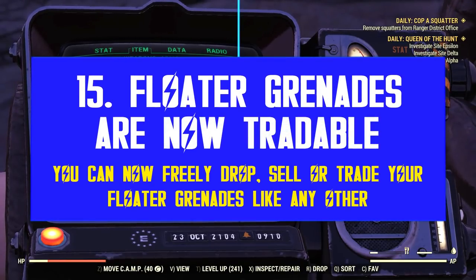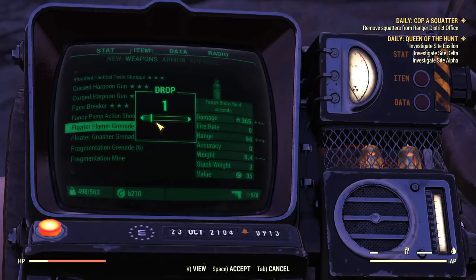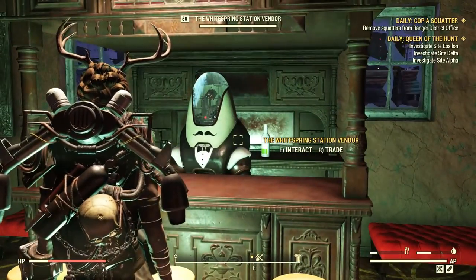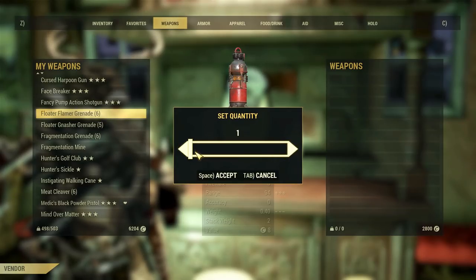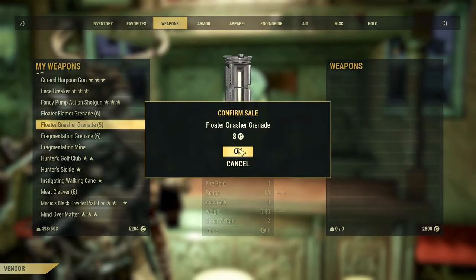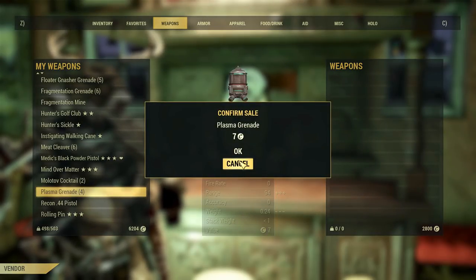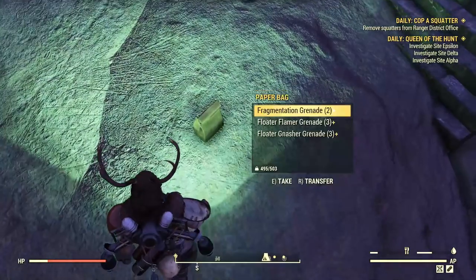Finally, Flutter Grenades are now tradable, which means you can drop, trade, and sell them. They sell really well too — they cap a pair of grenades at 18 Charisma without Hard Bargain equipped, basically more than any other grenade or mine. If you do public events, these grenades drop all the time, which is ideal for farming and getting caps in return. We are also used to just dropping floater grenades because they weigh you down, so I'm afraid people will disregard this. But why should you drop it when you can sell it? It's a new strategy, and sometimes a little different doesn't hurt.